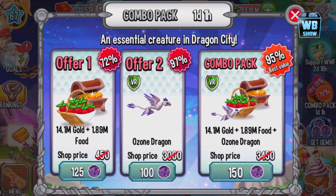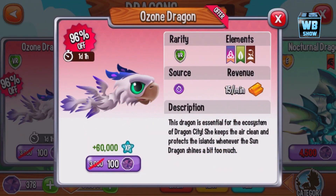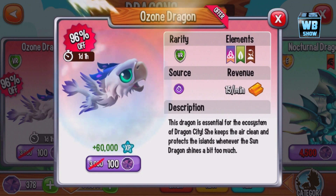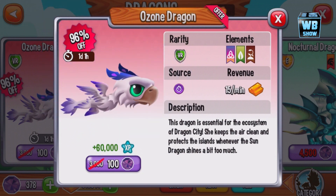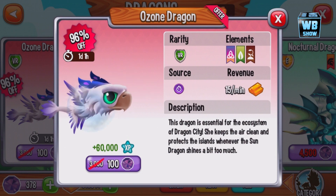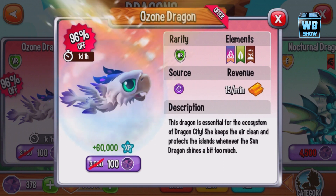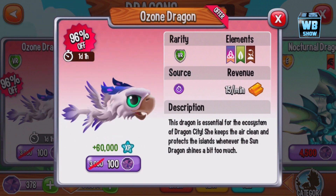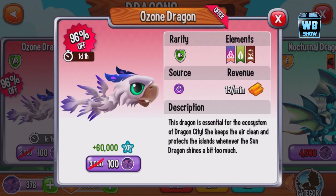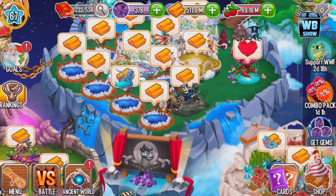Let's go into the shop. Here it is — 96% off. I was hoping they would make it a legendary element dragon. The description says this dragon is essential for the ecosystem of Dragon City; she keeps the air clean and protects the island whenever the Sun Dragon shines too much. This dragon is based on the WWF planet-protecting initiative.